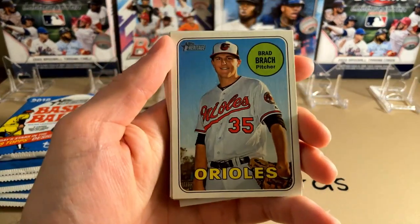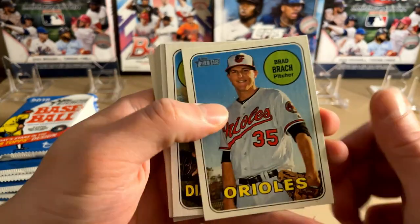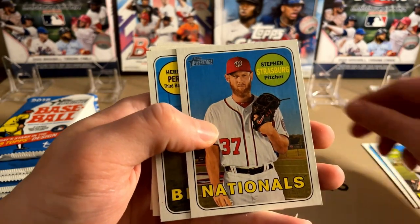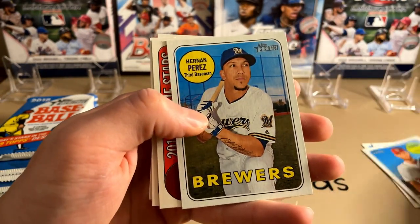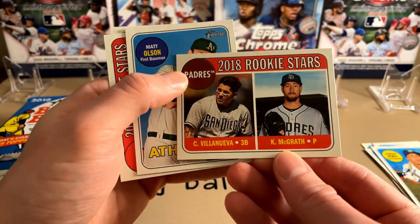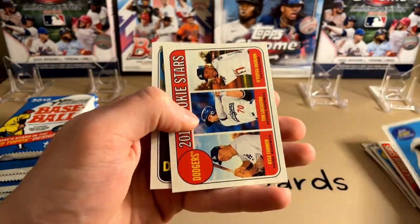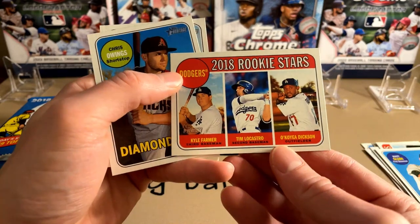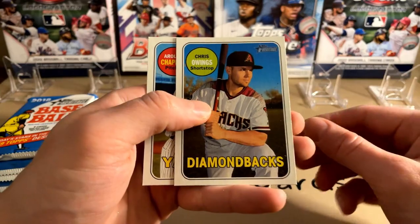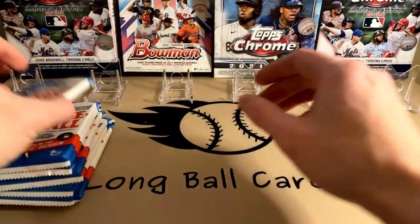See if we can catch any variations in this. Brad Brock, the Orioles. Zach Greinke. Steven Strasburg. Perez. 2018 Rookie Stars — Villanueva and McGrath. Matt Olson. 2018 Rookie Stars — Kyle Farmer, Lacostra and Dixon. Chris Owens and Chapman. Nothing crazy in that one.